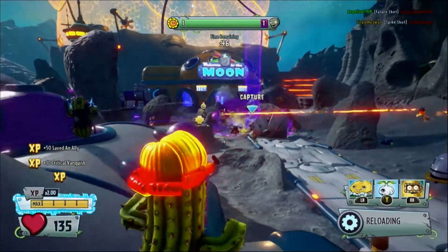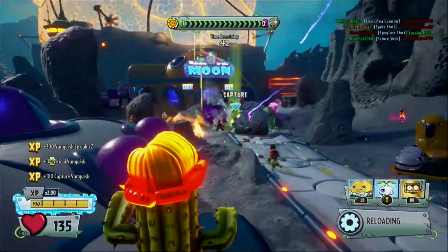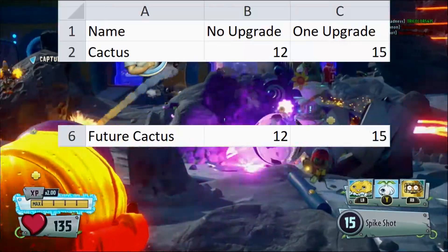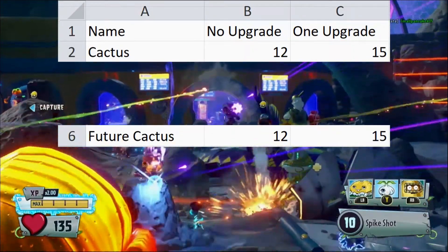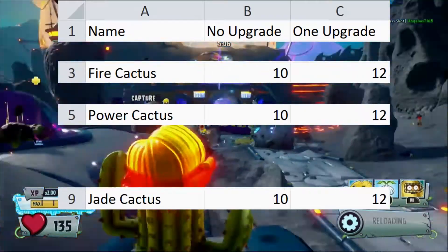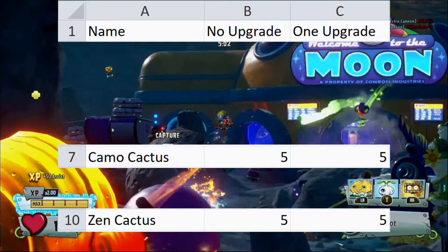We've got some basic stats to go over. This includes pretty much anything that's observable in-game or that doesn't require a calculation. First is ammo. Cactus and Future Cactus have an equal amount of ammo, with 12 by default and 15 with the upgrade. Fire, Power, and Jade all have 10 by default and 12 with the upgrade, and Camo and Zen both have a static 5 as they lack an ammo upgrade.